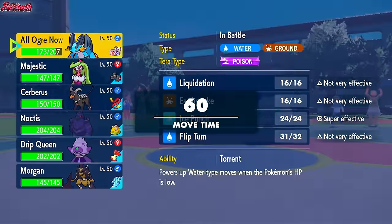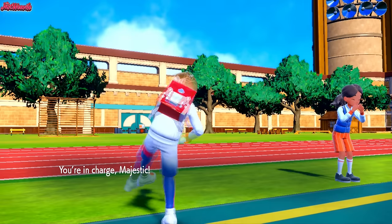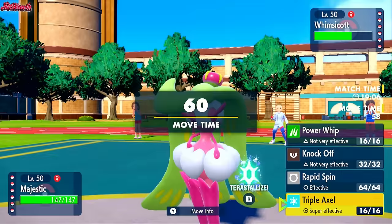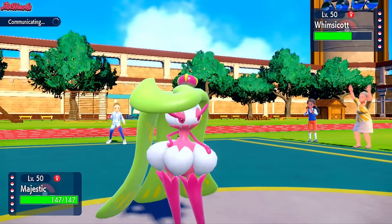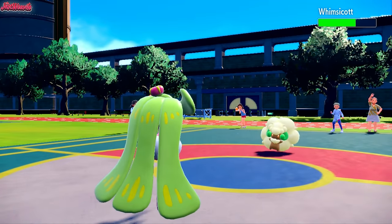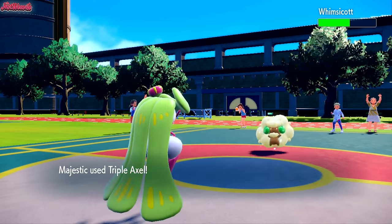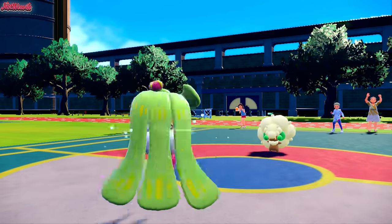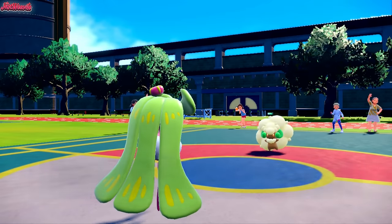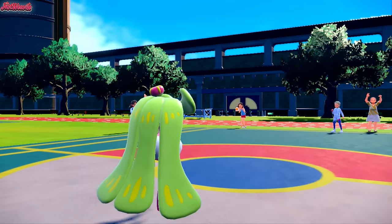Let's go ahead and switch out into Serena. Serena doesn't care about priority moves and we can go straight for a Triple Axel right now, which should take out the Whimsicott. We will get some Rocky Helmet chip but that's fine. They go for a Giga Drain, clearly underestimating the Queenly Majesty that is Serena, as we go for a Triple Axel. One — Rocky Helmet — two — we got it in two with a critical hit! Whimsicott goes down to Serena, which is fantastic.